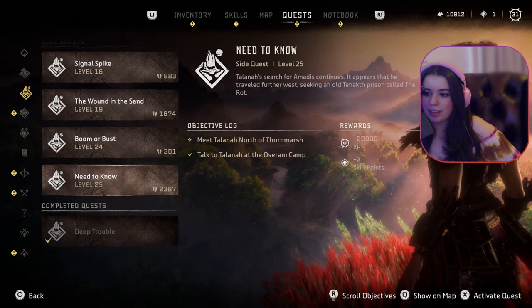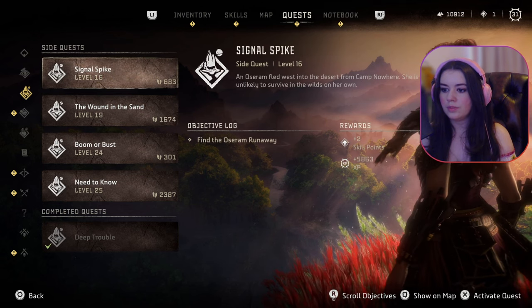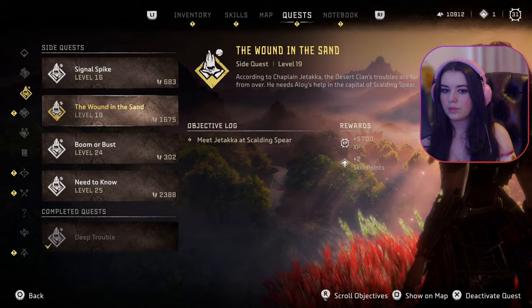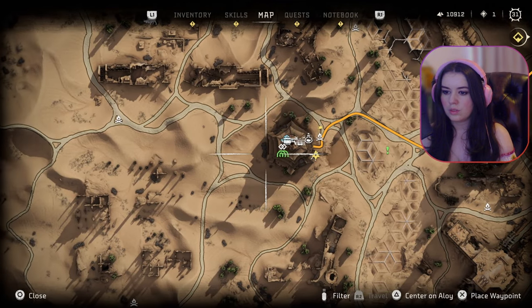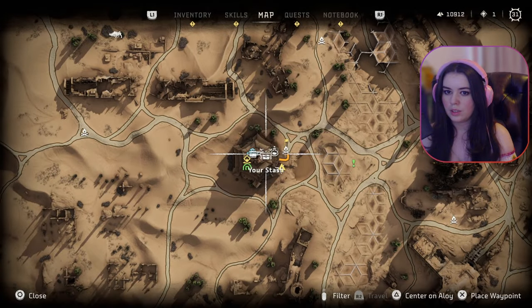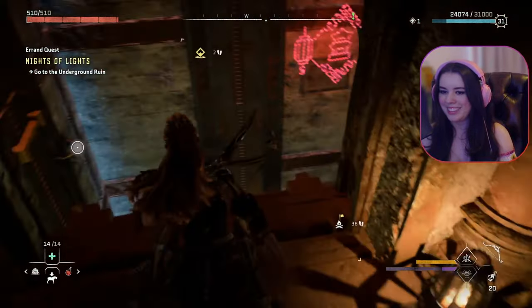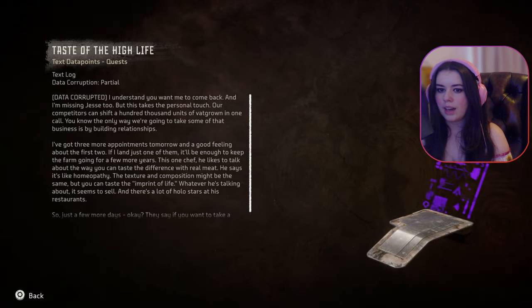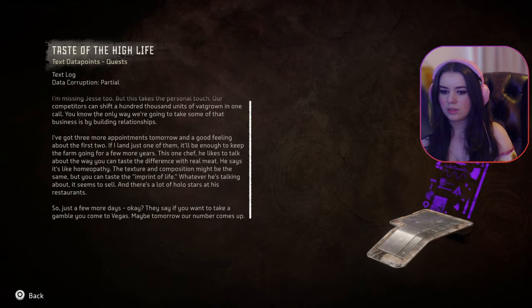Let's get some of these quests done — there's quite a lot of them I haven't done yet. Let's try going to this one first, get it over with so I don't have to come back down here. What is this? Is it in here? Ooh, I don't know if I've seen this yet — 'Taste of the High Life.' Wait, have I read this one? I have — I haven't read that one.